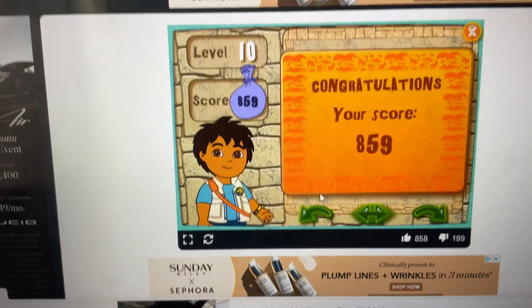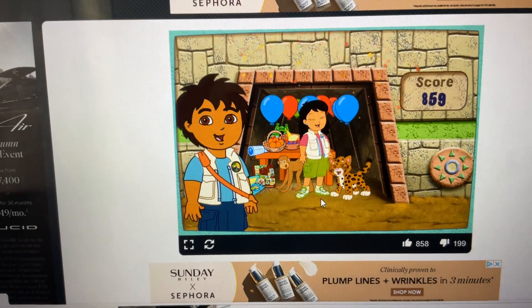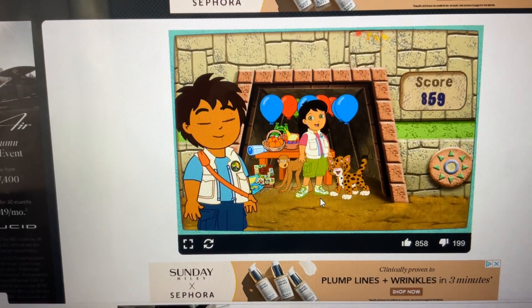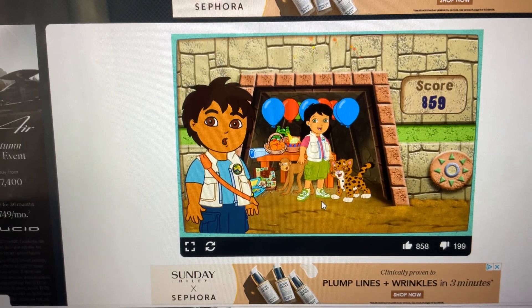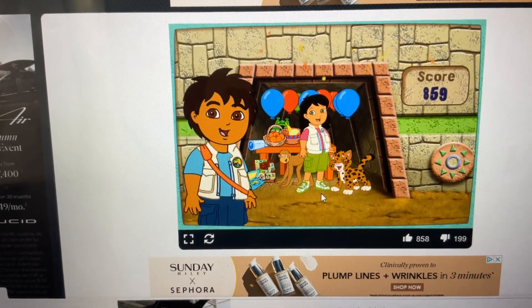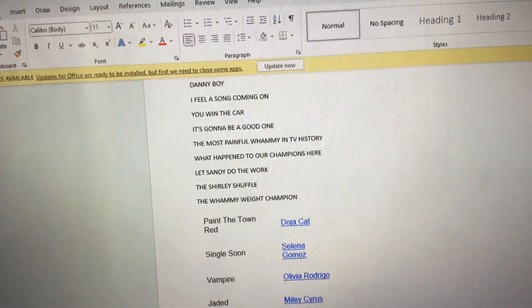My score is 859. Blue, red, green, blue, red, red, blue, blue. The pyramid and all the animals are celebrating. Misión cumplida. You're great at solving puzzles. Adios, amigos. Adios.